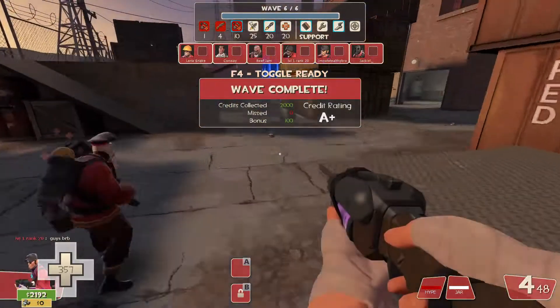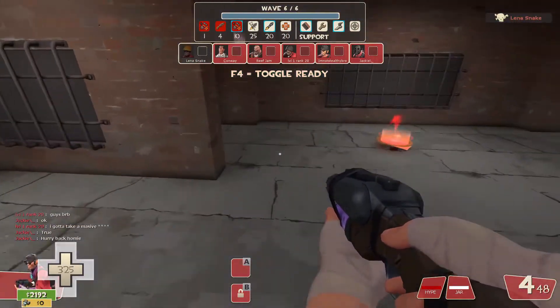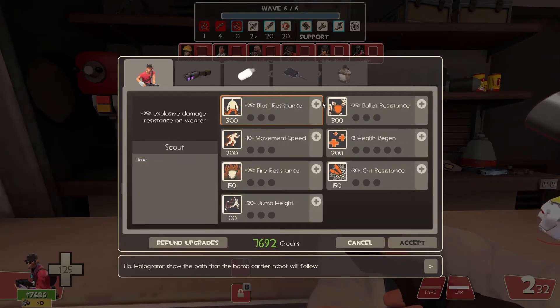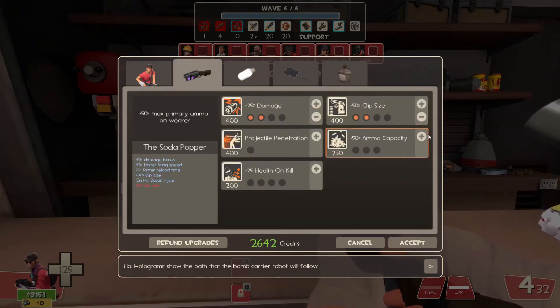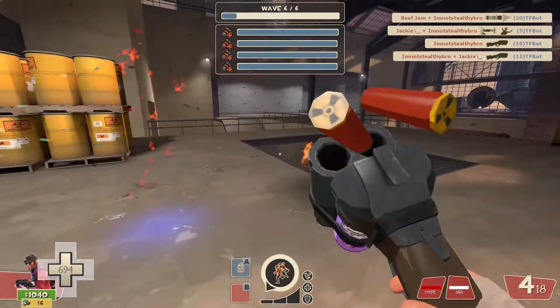Moving on to wave six with almost all money collected. If you're going for the all-money achievement, note that wave six counts toward that too. I like staying as Scout because Fan O'Warring the mini bosses and mad milking piles of robots coming in during the last round is very useful. A lot of people recommend staying Scout, but if you want to switch to soldier or pyro, that's understandable.